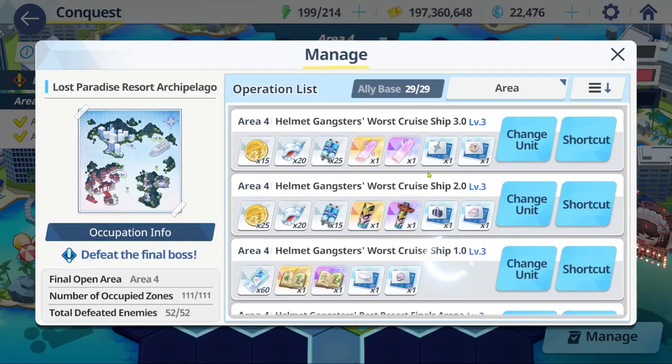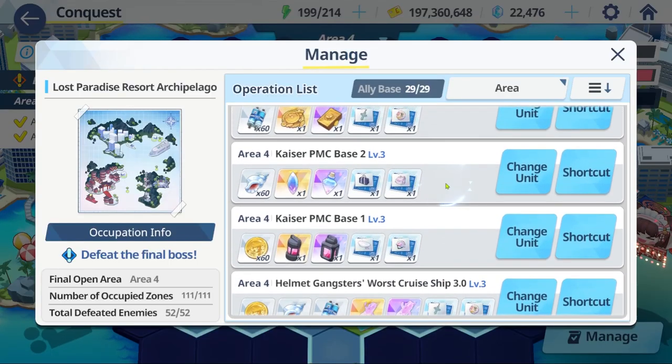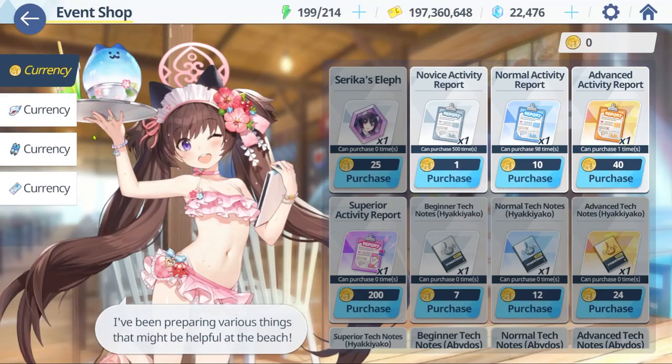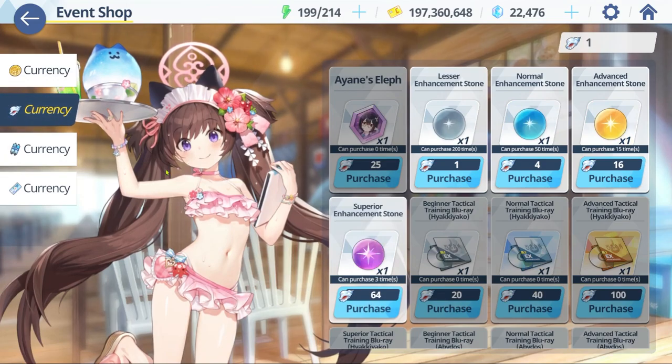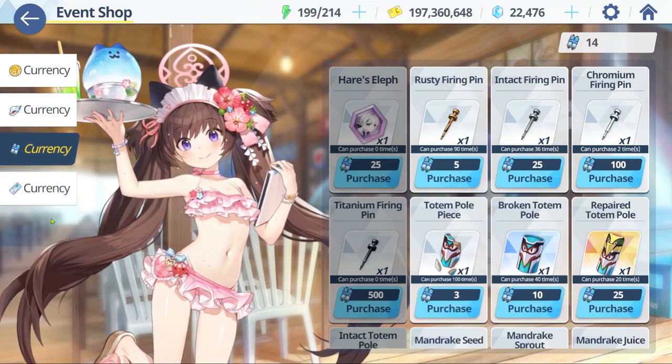This one is Tier 5 of course. You can also farm in events — my recommendation is do Hard if you can 3-star it, aim to 3-star it, and do it in events because events give you stuff you can exchange, and you can also get equipment. So definitely, if you're short on these, get the books too.